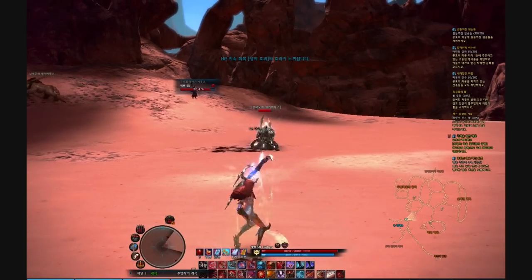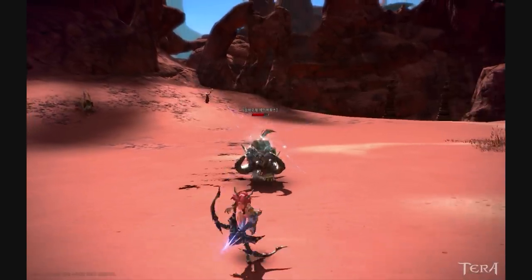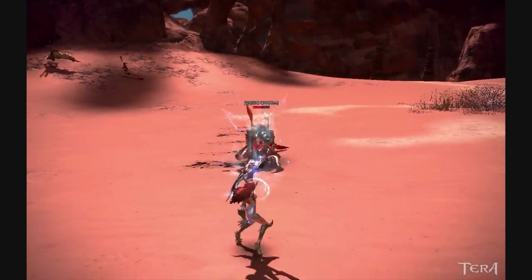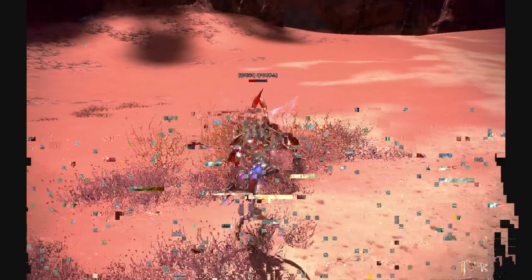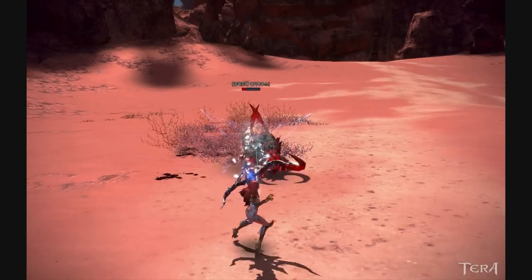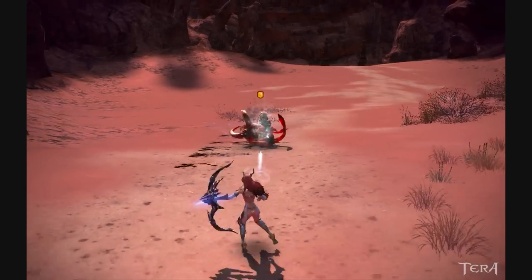Before getting into more abilities, I'd like to address something that applies to all archer abilities: nearly all of them will tell you that you do less damage when targets are farther away. The damage difference is noticeable, but this doesn't mean it's always a good idea to run up to a mob's face. Using your range is very situational, especially on BAMs. Make sure you account for what a BAM is capable of before closing in for increased damage, so you don't get yourself killed. Most bosses have gigantic hitboxes, so you don't actually need to be very close anyway.